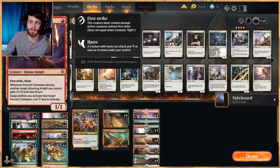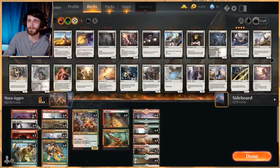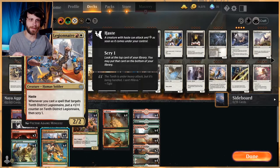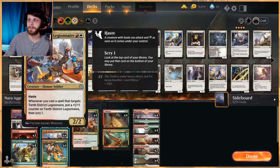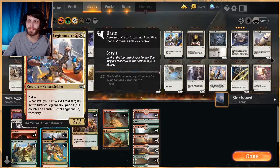The idea here is hyper-aggression — that's kind of the whole point of this deck, just to run through the opponent as quickly as possible and hope we get there. We already talked about 10th District Legionnaire. It's a 2/2 for 2 with haste. Whenever a spell targets it, put a 1/1 counter on it and scry 1. It really capitalizes on all of these spells. The fact that it also has haste and fixes the top of your deck, along with that 1/1 counter, really does a lot for us — especially considering we're really just 3-4 lands max and then go ham. This just keeps the top of our deck a live draw.